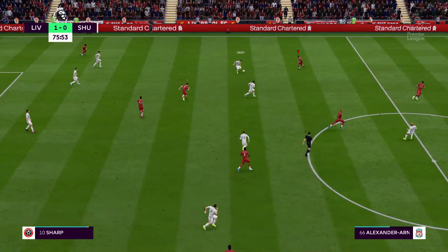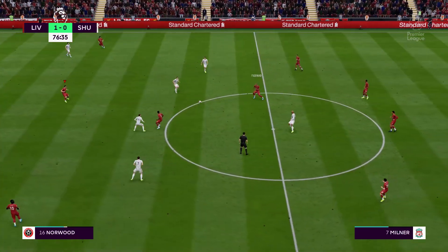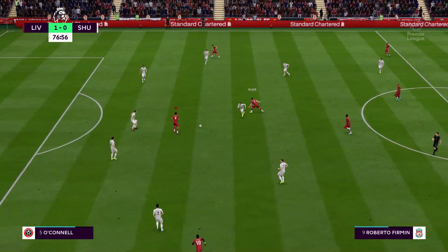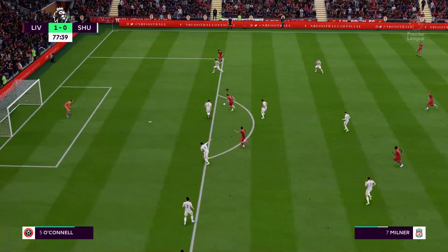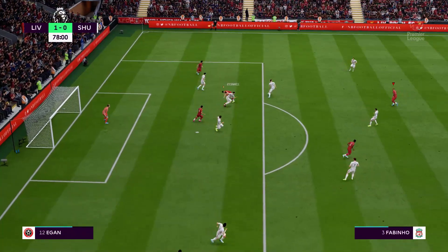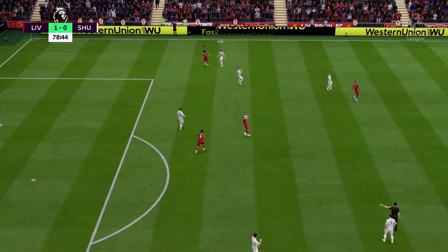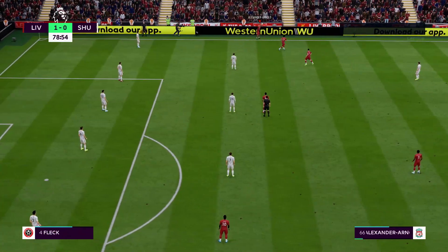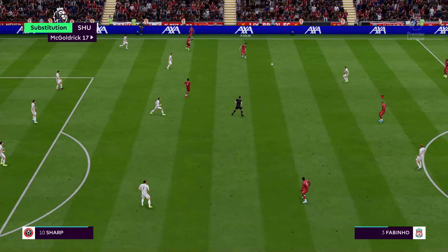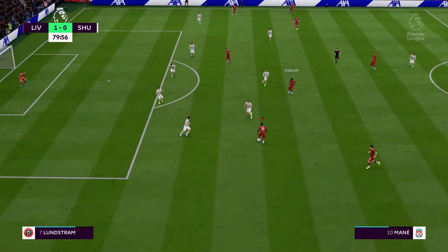So we're coming down now towards the last 15 minutes. Roberto Firmino, Milner — brave blocking. Defender's done well here to clear the danger. Well, this is where managers really earn their money in a losing situation — they've got to make a substitution, got to get it right to have any chance of getting anything from the match.